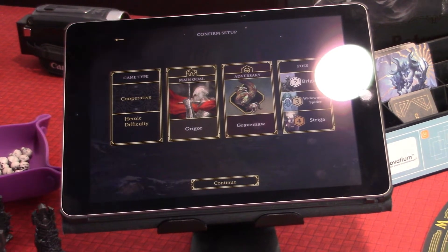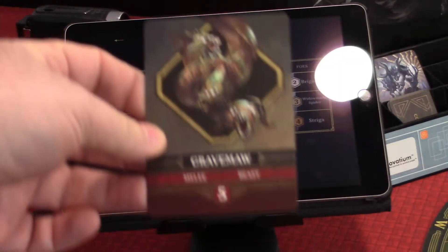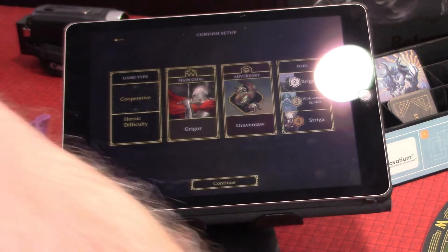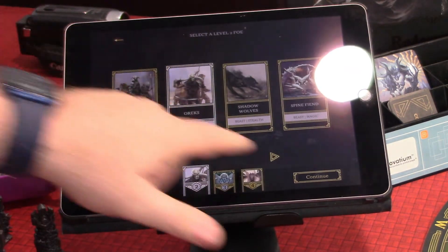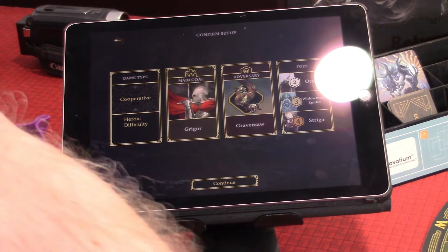Now I have some things to do. First off, there are some adversary cards — let's get those out and get our villains out. Here's Grave Maw's card — Melee Five Beast. I've got to get the other ones out as well. There's the Oryx. Now I also need to get the Oryx — wait, it changed to the Widow Maid Spiders. Regardless, we have Oryx, Widow Maid Spiders, and Striga.